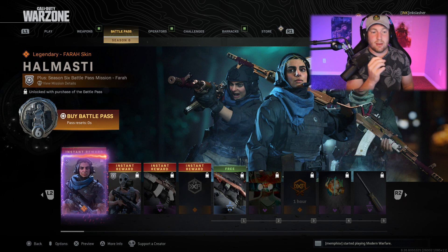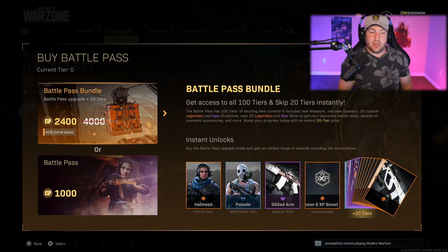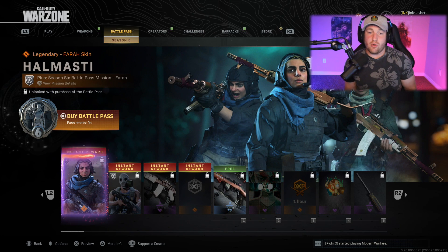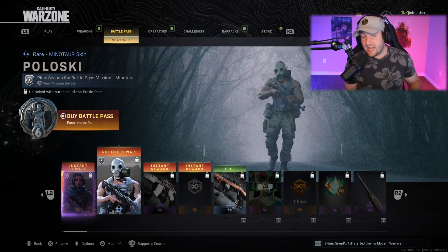First of all, as per every season, you have your instant rewards — things you get immediately upon buying the battle pass. You have two options: the 1,000 COD Points or the 2,400 COD Points. The only difference is with the 2,400 you also get an extra 20 tiers on top of that.